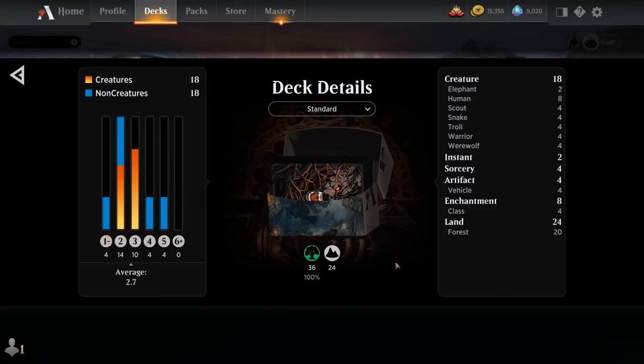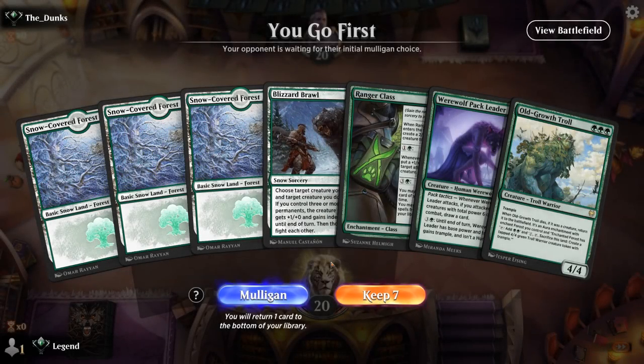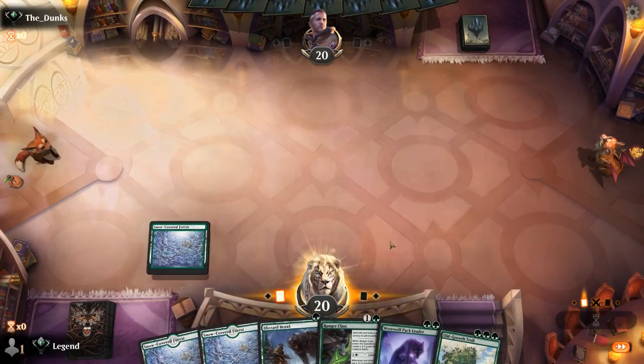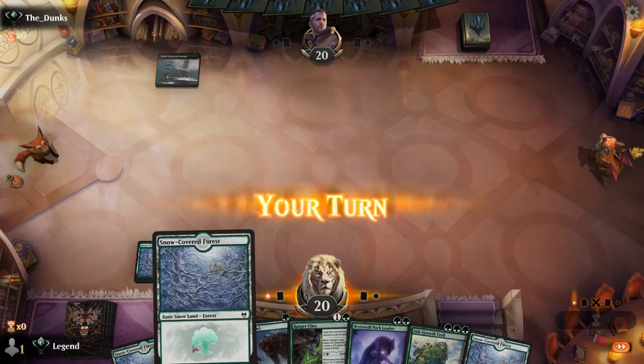So that's our deck — now let's jump into some games and see how it does. We're on the play with a nice opening hand. Probably Pack Leader into Troll, or we could do turn-three Ranger Class plus Brawl if needed.